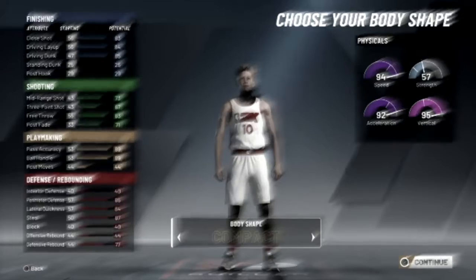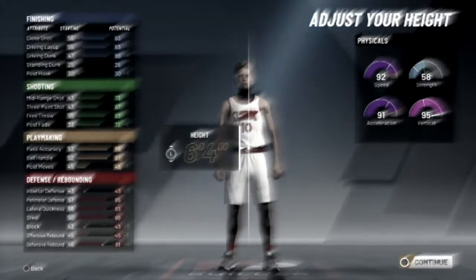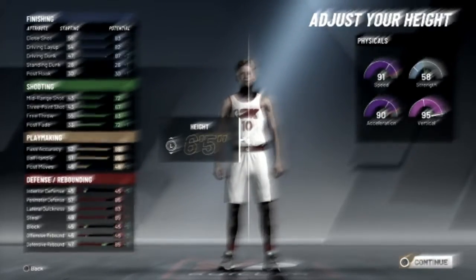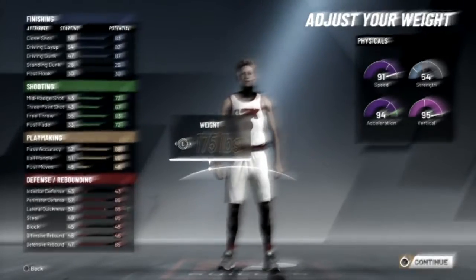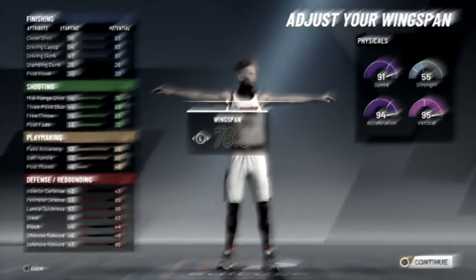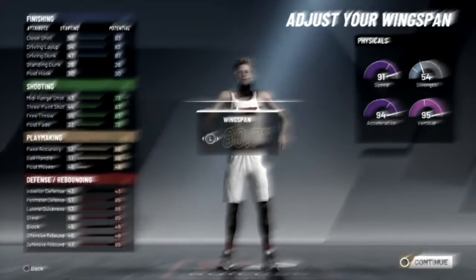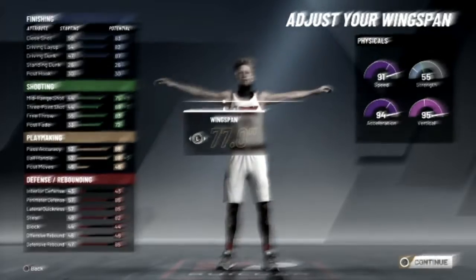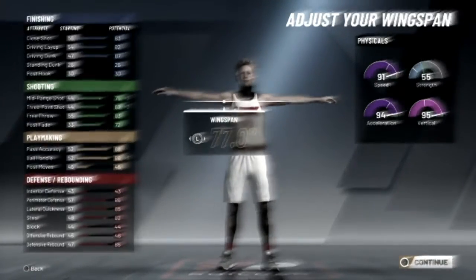For your body type, it doesn't matter — I usually go with compact or solid. For your height, you can make them 6'4 or 6'5, either one is perfect. I go 6'5. Put the weight all the way down. With your wingspan to speed boost off rip, you just put it down one. But I wanted to shoot threes like a crackhead, so I put my wingspan all the way down. I'd advise you to go 80.7, but I went all the way down.